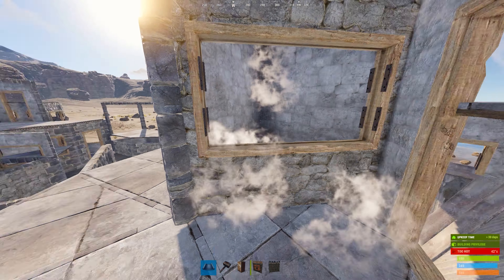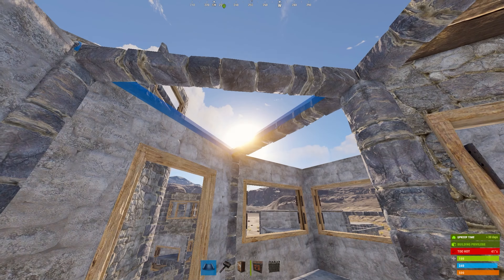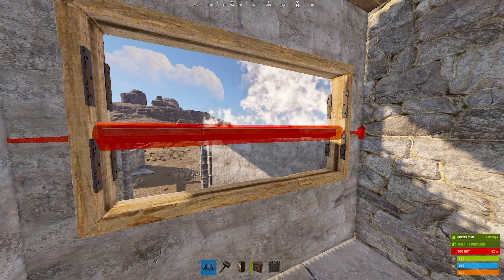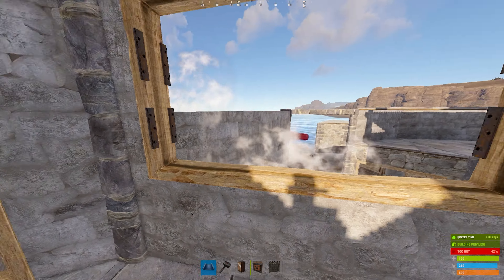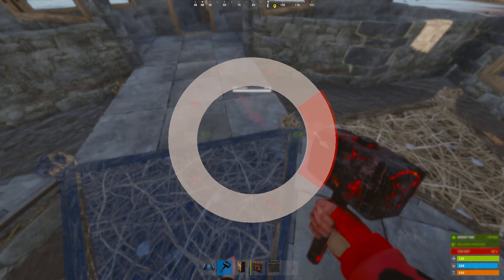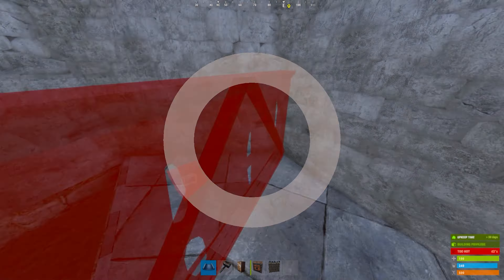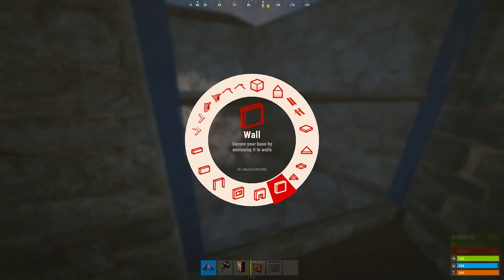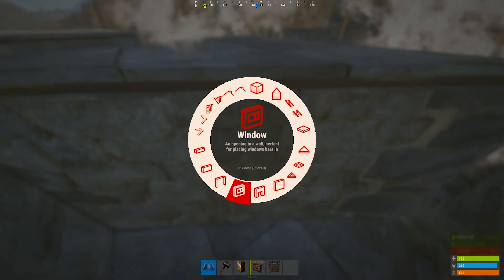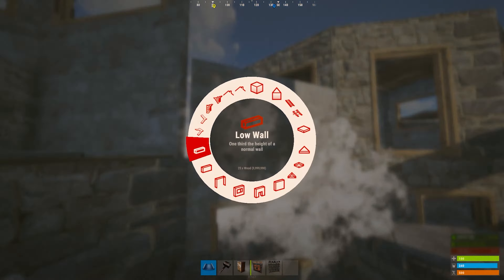Here's a great battery spot for that early game turret. This is actually going to be our first bunker, so as soon as you put the roof on it, you are able to fully use it.